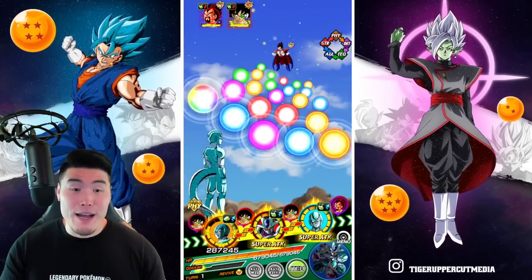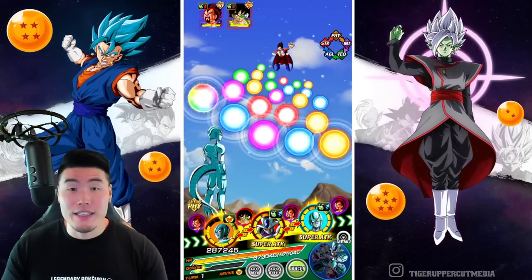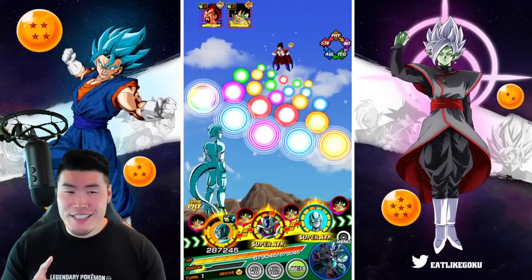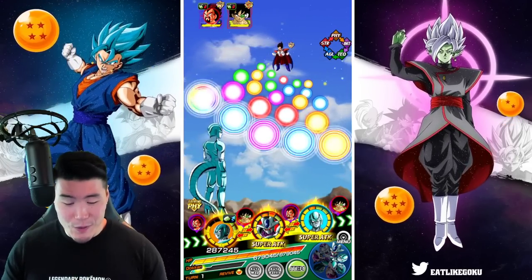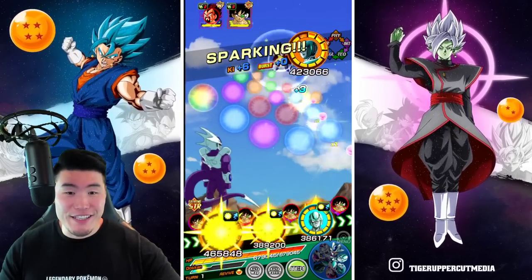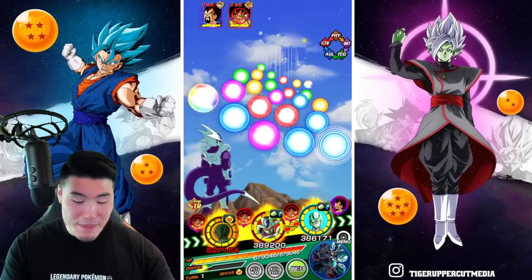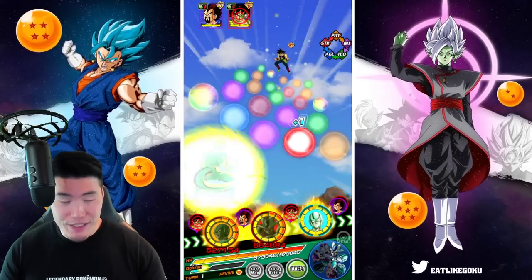Usually I would start these runs on Extreme Super Battle Road by popping an item like Weiss or Icarus, but I kind of want to see how much damage we take. So no items — let's just go for King Vegeta here and see how it goes.